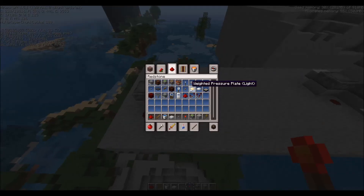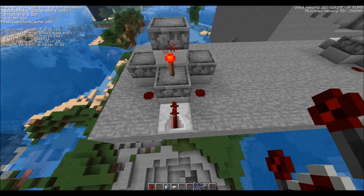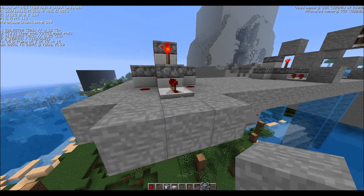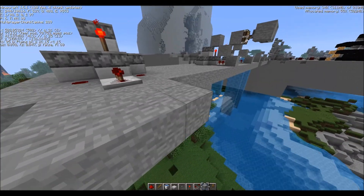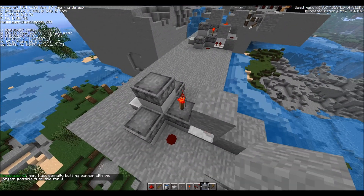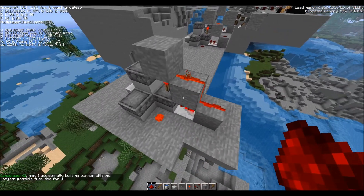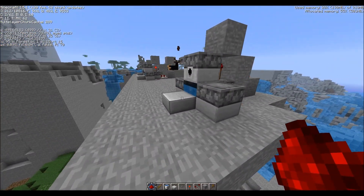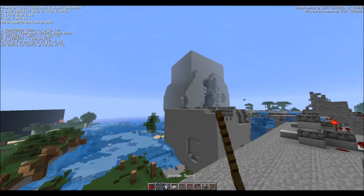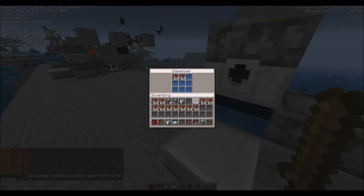Once you're done with that, you take a repeater, point it towards the back dispenser, and put it to two ticks. Then build a stone staircase kind of thing that goes up to this torch, and then put redstone there and there. Now it works, but of course there's no TNT yet. I have a power tool which gives me TNT, because I've been using a lot of TNT.